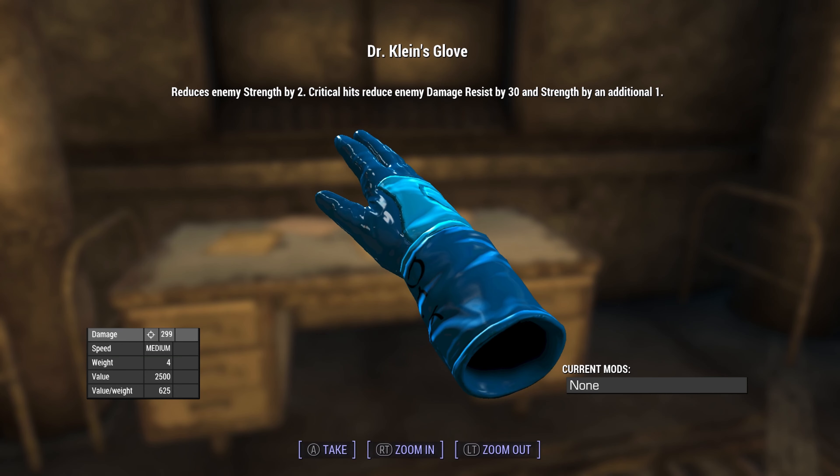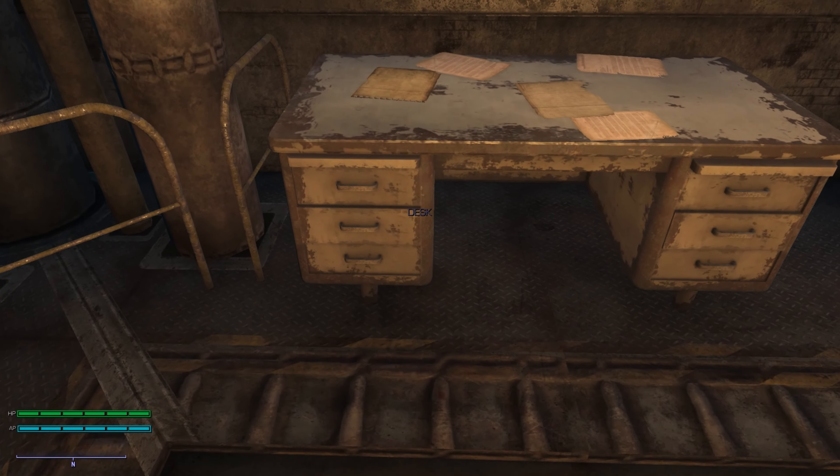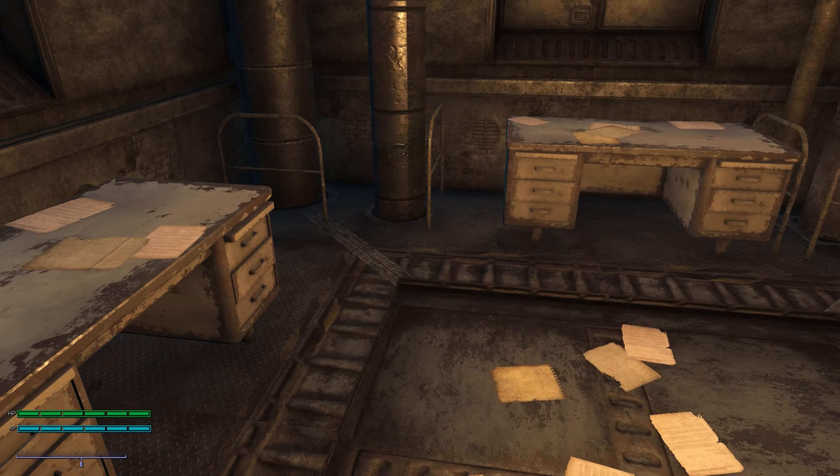You don't want to lay into me - reduces enemy strength by two, and a critical hit reduces enemy resistance by 30 and strength by an additional one. Oh wow, 299 damage - Jesus Christ, that's a big damage gun.